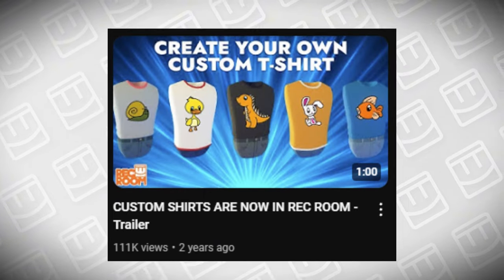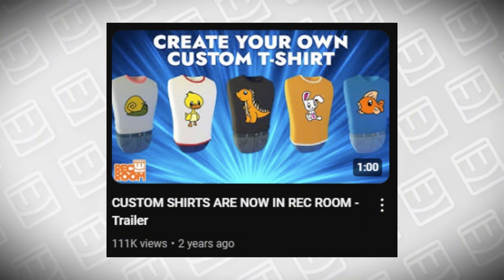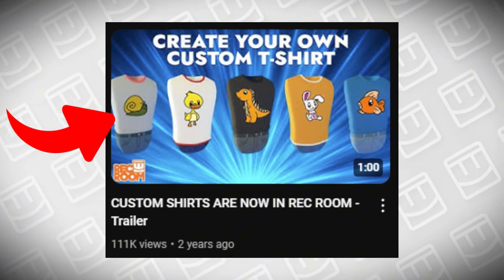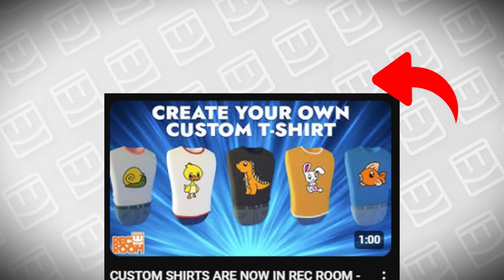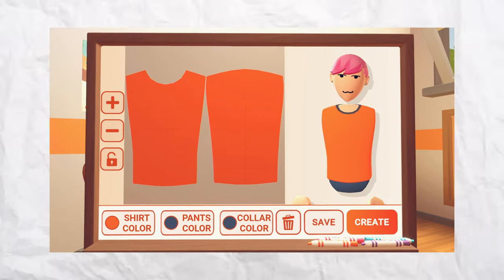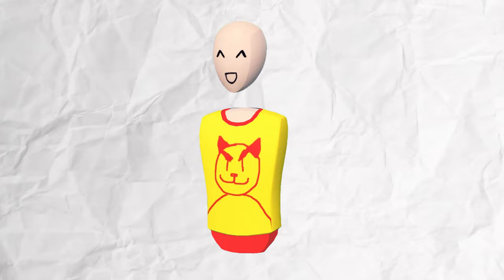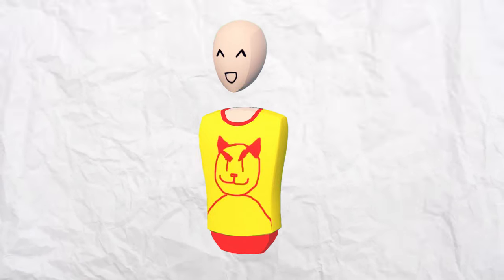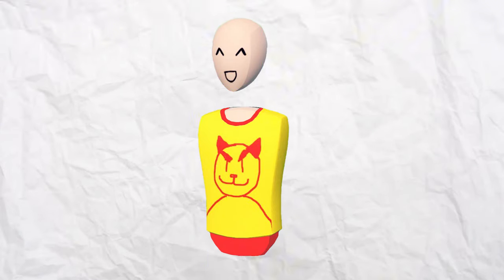If you look at the thumbnail of Rec Room's official custom shirt announcement video, you'll see that the shirts shown there not only have two different shirt types — something that isn't possible in-game — but also shows the ability to change the colors of both the pants and the collar. This seems like a perfect idea to make custom shirts a bit more viable, which is why I made this concept. All I did was add a button that changed the colors of the pants and collars, and I also made a concept of what a shirt could look like if this feature was implemented. I think this would be a good and simple update to custom shirts if Rec Room wanted to make them better.